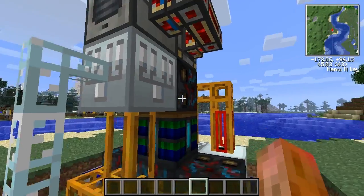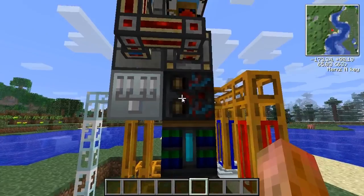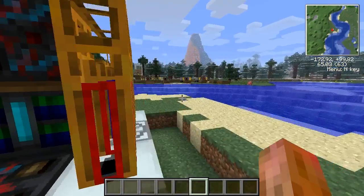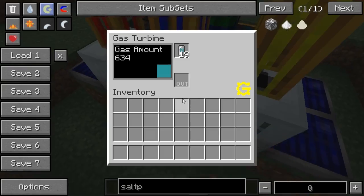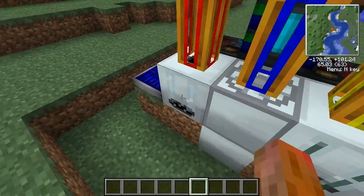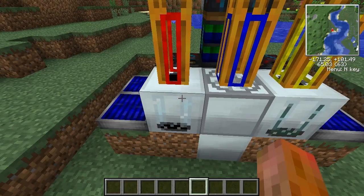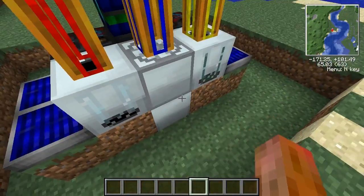From the electrolyzer, we use a sorting machine to pull out the cells, and those go into the machines. We put the nitrogen cell in the turbine, and then we just use an extractor to get rid of the compressed air and potassium cells, because we don't care about those at all.